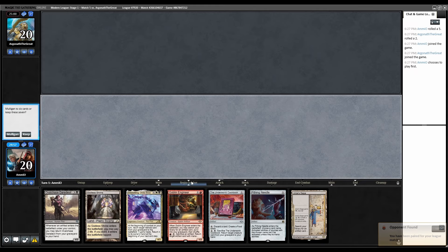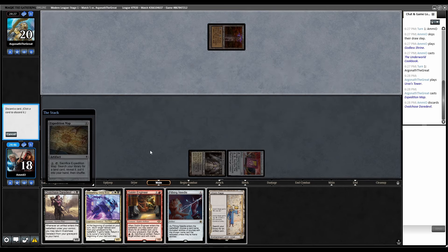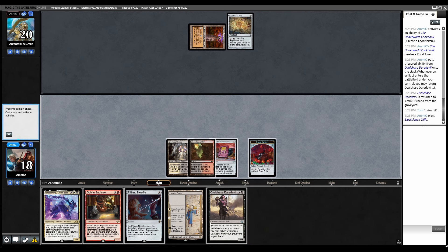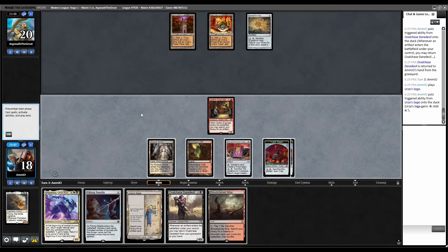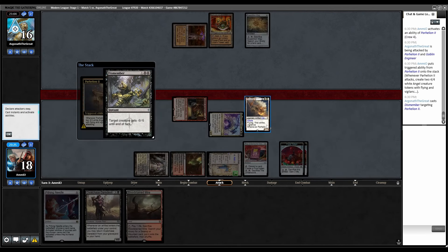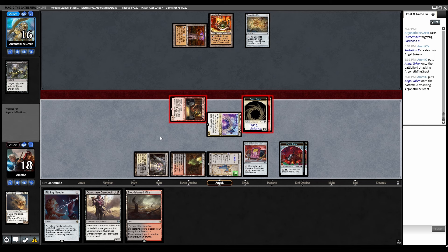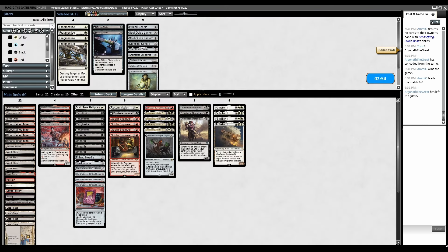On the play for round five. Keep this hand. Sacred Foundry, Cookbook — over to them. Urza's Tower into Map. Discard Daredevil — we can Needle the map. There's Engineer into Greasefang. Assuming they have Tron, we're delaying by a turn doing it another way — just go for the kill. Engineer, grab Parhelion, Cookbook the Parhelion. Saga trigger — Greasefang. Go to combat, bring back Parhelion, crew Parhelion, swing, make angels. Dismember Parhelion — but they didn't do it before I attacked. Why didn't they just Dismember Greasefang?